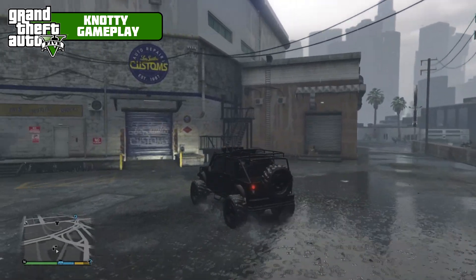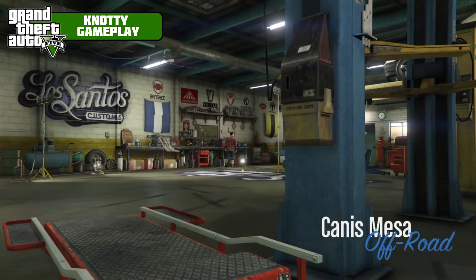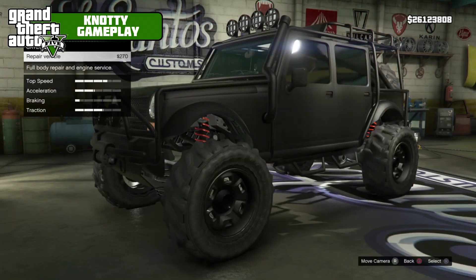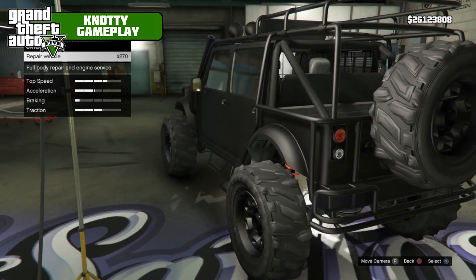We're going to do this — there's not a great deal of mods available, just because it's so modded as it is. It has a snorkel, all the lights, everything, winch — like everything's on it. It's pretty much like it already has all the stuff you'd put on the Benefactor Dubster, all that sort of stuff.